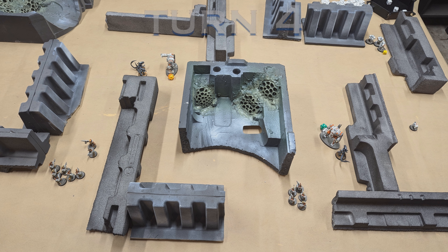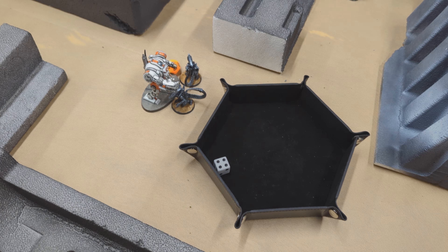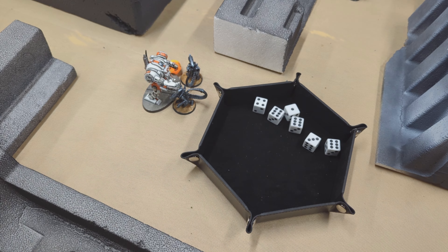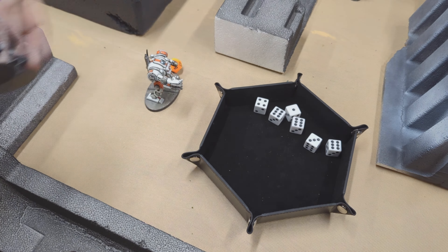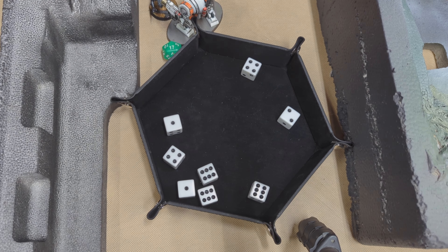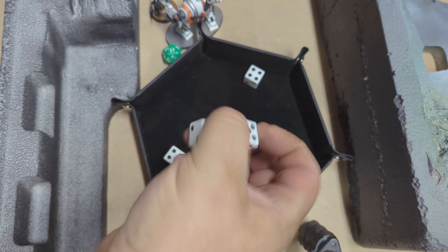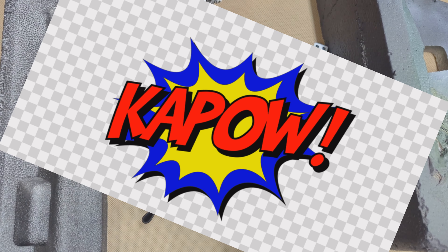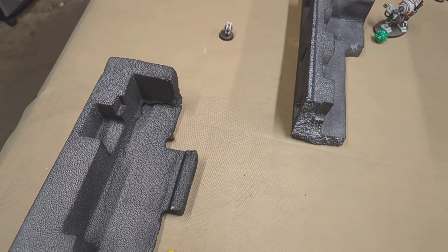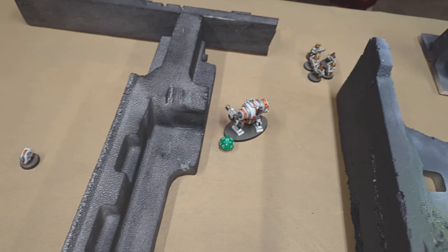Turn 4 plays out quickly with the final Soul Snatcher survivors being mopped up one by one — roars and sound effects summarizing the carnage. Final score: 445 points remaining for the Soul Snatchers versus 2,000 points for the Dwarfs — a decisive Dwarf Guild victory.